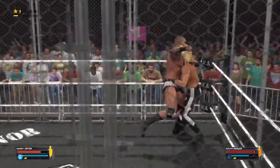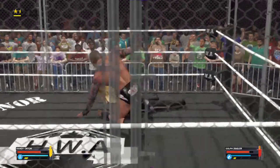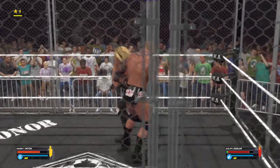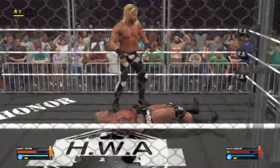Dolph gets out of there. Clothesline — a knee. Lights out! And what a maneuver we just saw there. Fighting back for the counter. Punch right in the head. Set back with a brush leg sweep. Nicely done.